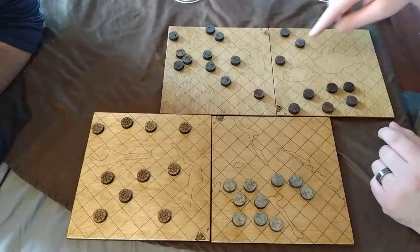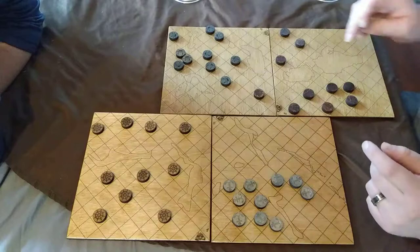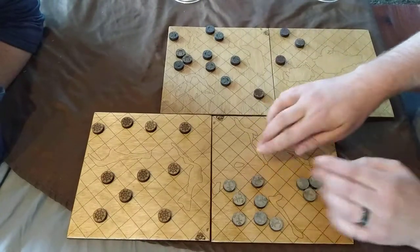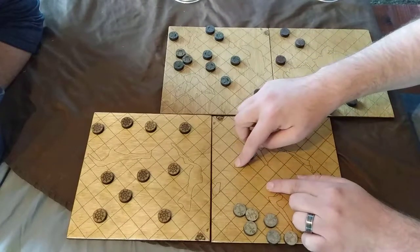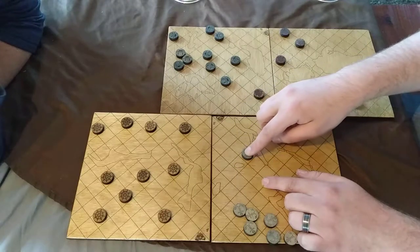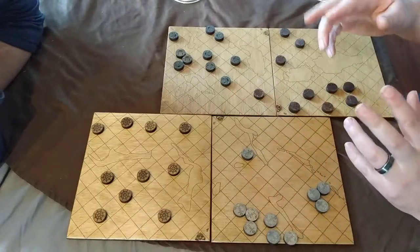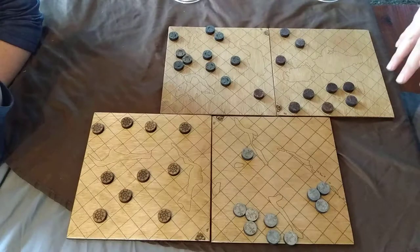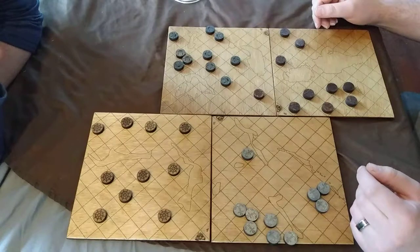One thing you can't do is you can't move through islands. So like this piece — say it can't move through the island like that to get to there. But it can do like a reverse knight move. Basically, you can do a knight's move, but it has to be an open ocean spot for it to move.